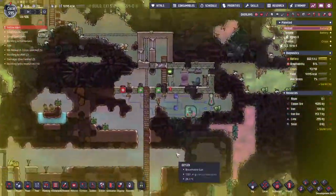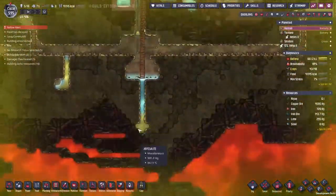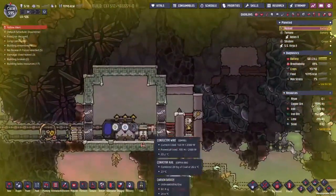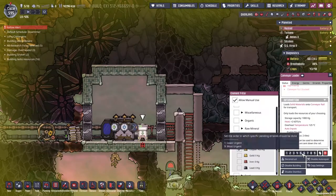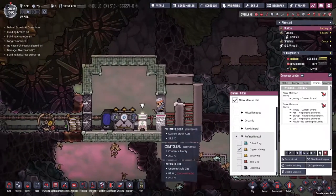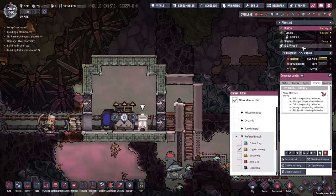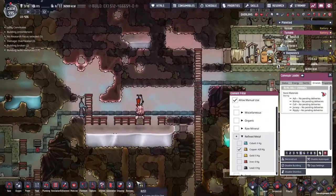Bishop is coming up, and Jonesy came all the way from the bottom of the map — not sure how some copper got dropped down there, but down there it did. That first load is going through. I'm going to select this and turn the alarms off because it's a bit much. Thankfully, because Jonesy already has the task, he's going to go ahead and finish it. There's all the copper we had — that's fine, because we've got two more tons being made.